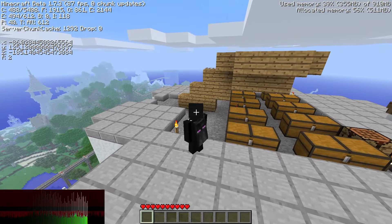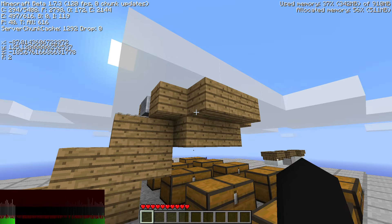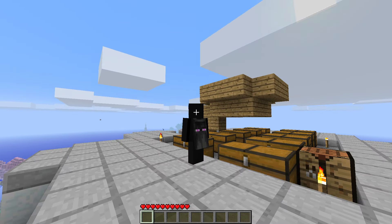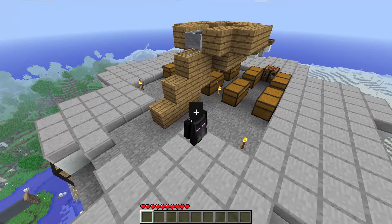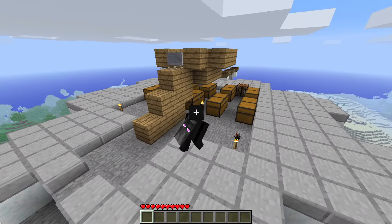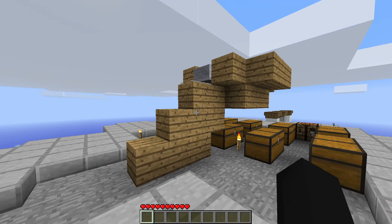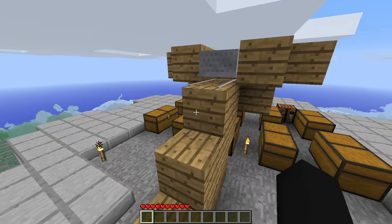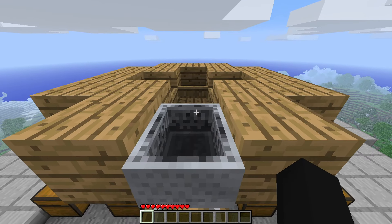All of the boats are in now and as you can tell my frames are dropping quite a bit. What you're looking at right here are about 500 entities. Depending on what your PC is capable of handling, I would probably go for around 100 to maybe 200 boats. 500 is just a little bit overboard, but I wanted to do it for the purpose of this video.